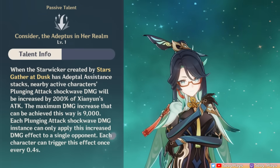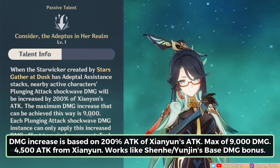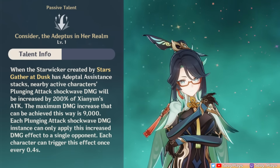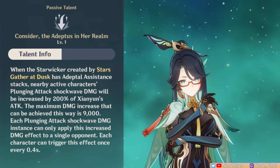Furthermore, her Ascension 4 passive increases the shockwave-based damage of those plunge attacks based on 200% of her attack. This damage bonus will only apply to a single enemy hit in the shockwave, so it's most effective in a single boss fight.